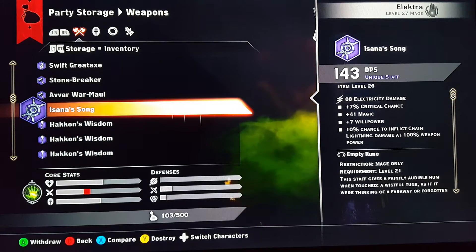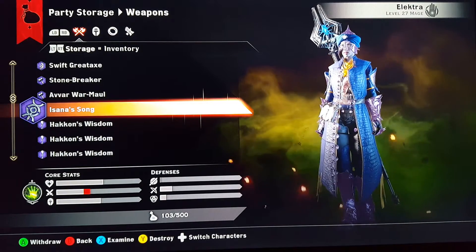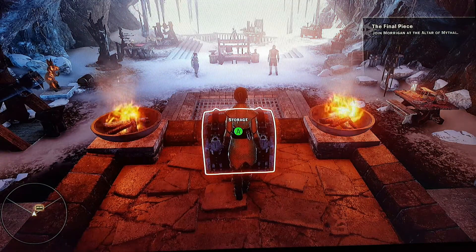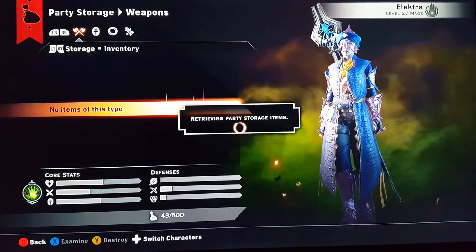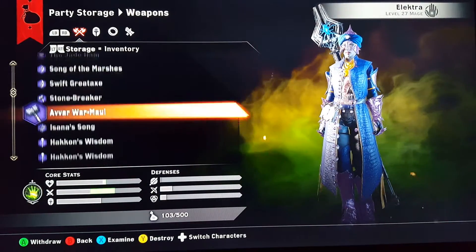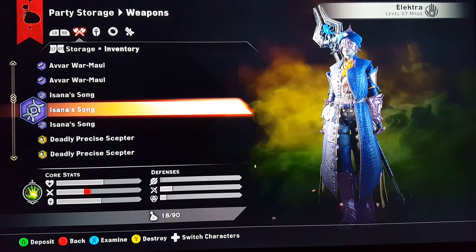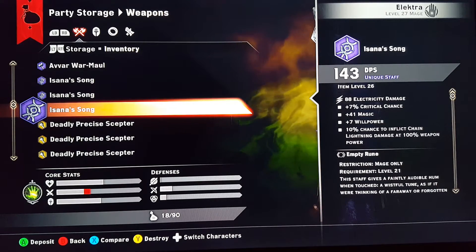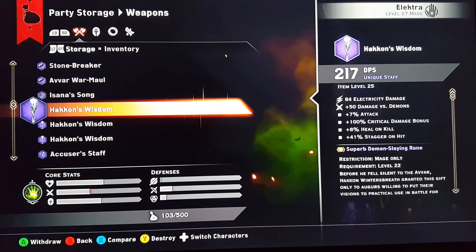To duplicate it, just press A and B at the same time. If you do it correctly, go back to our storage — let's go to our inventory. Look at that, we have three now, and one has an empty rune. Those are the two we already had; that's the one we duplicated.